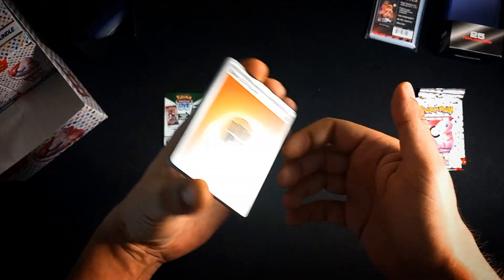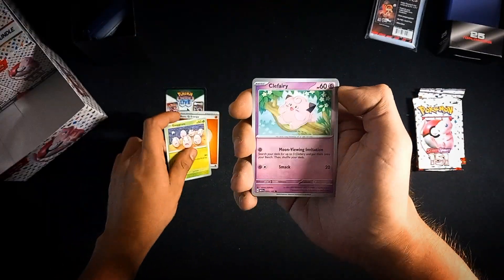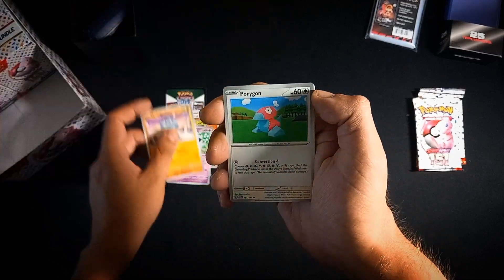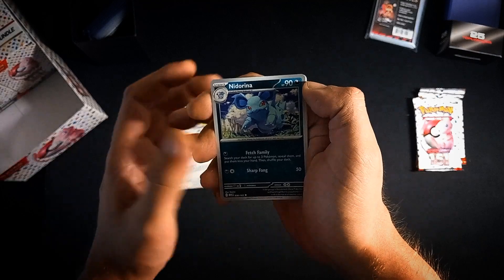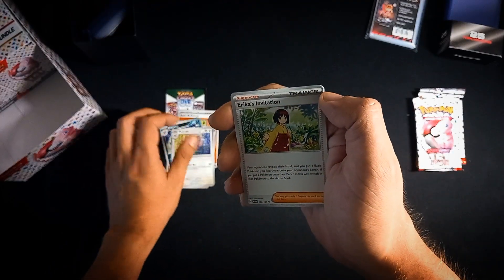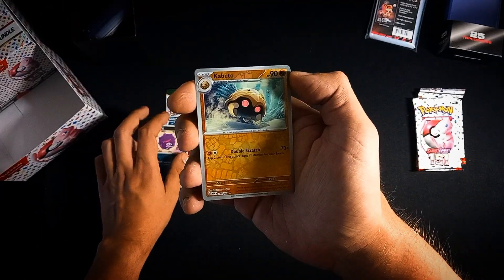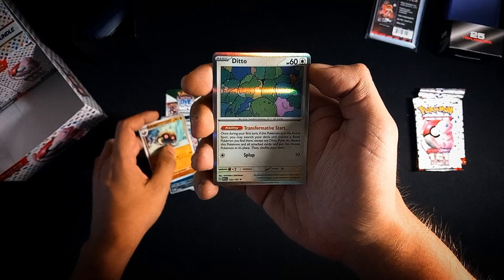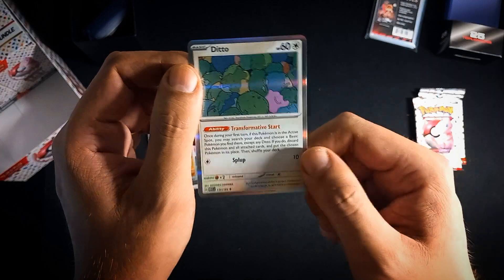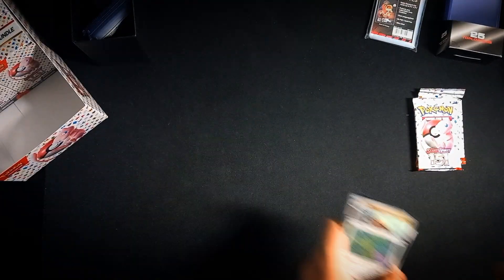No Cosmofoil energy either. We don't even pull that one - imagine if you purchased this one. So far there have to be really good cards in the other packs because this is not the best booster bundle we've opened yet. We do get a Ditto we didn't have - funny little guy. Three packs and no hits.